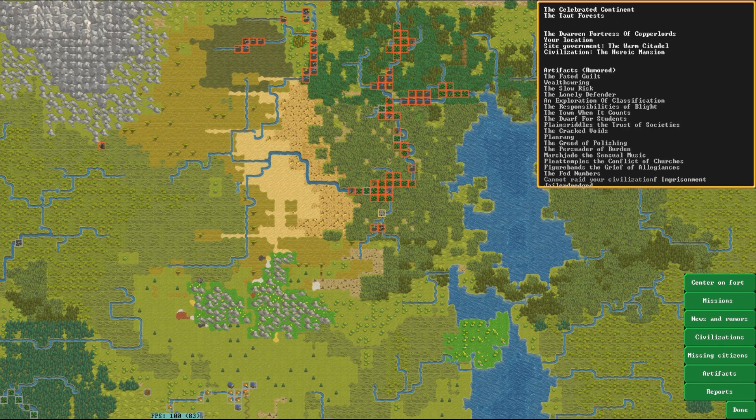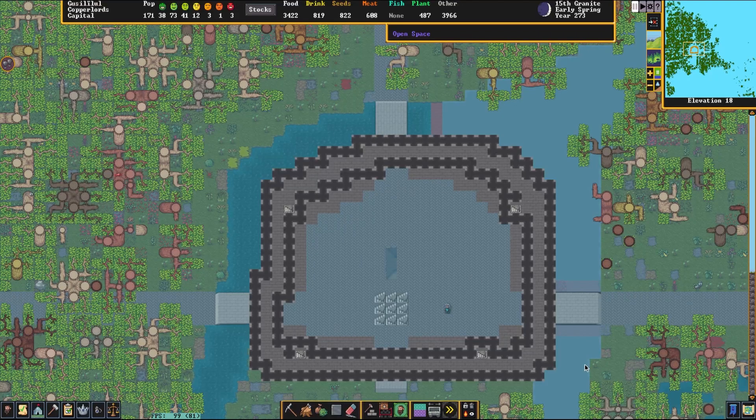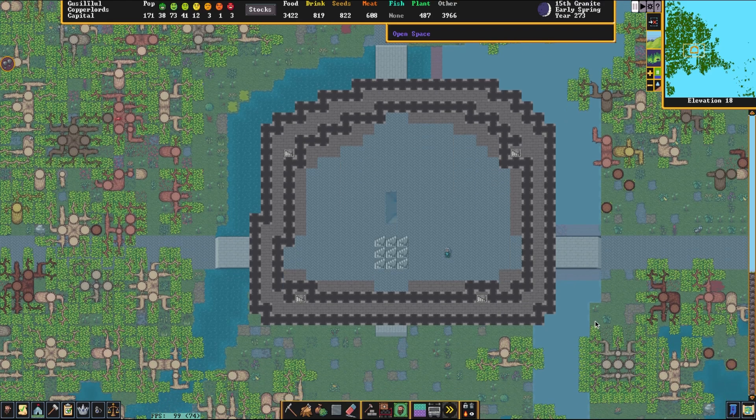Alright, so all that said, this is the Fortress of Copper Lords, of the Warm Citadel, of the Heroic Mansion. In my head, I've been calling this fortress a great dam, and you'll see what I mean in a second.